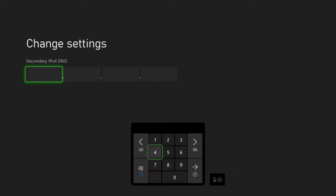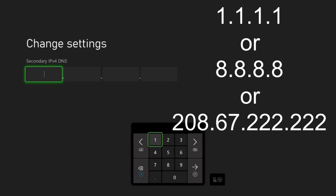Your secondary IPv4 address can be one of three things, and I'm going to be using 1.1.1.1, but you can use any one that you like.